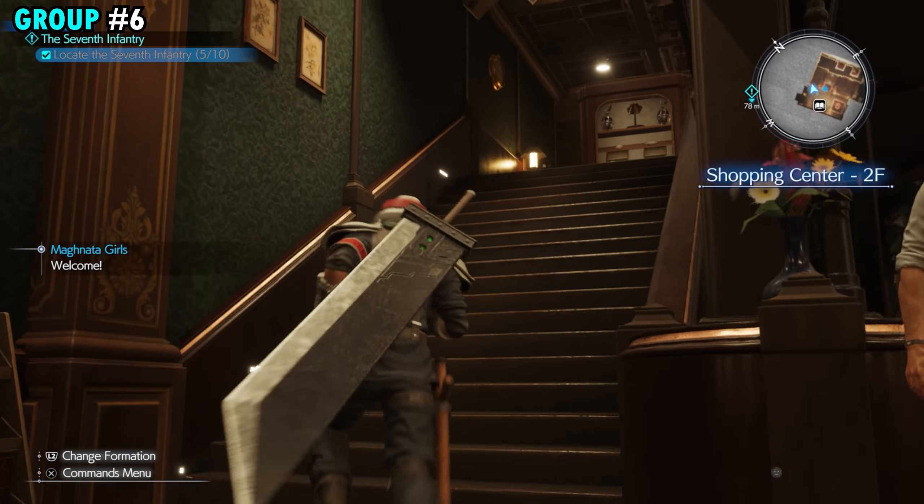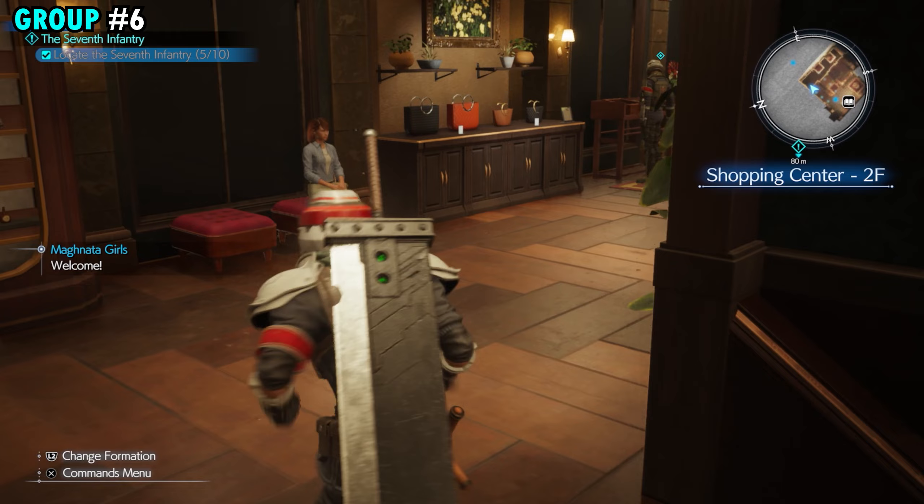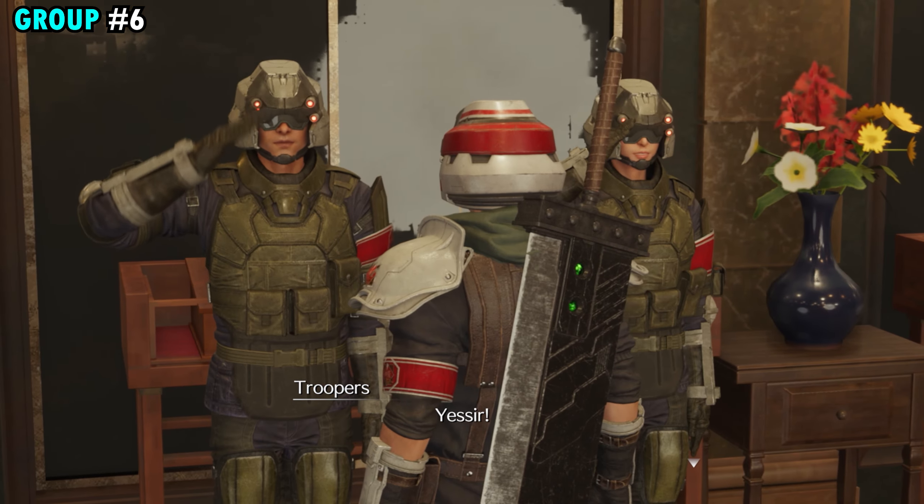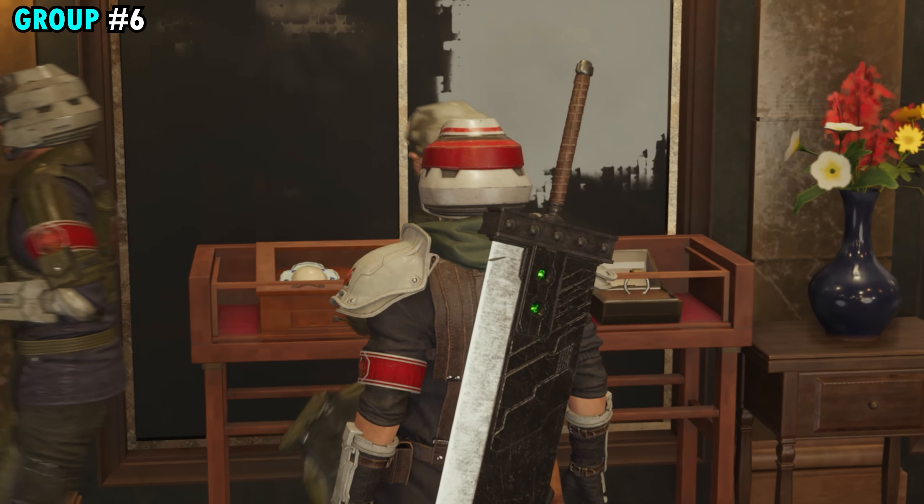Take a right, and you'll have another set of stairs you can go up. Once you make it up to this room, you'll see a couple soldiers standing over here. Go ahead and interact with these guys, and this will be group number six.